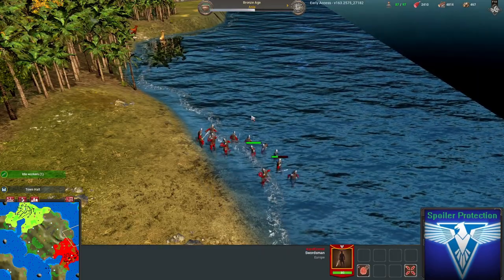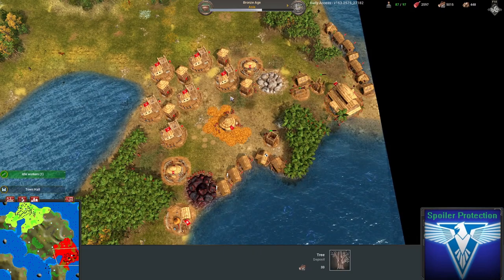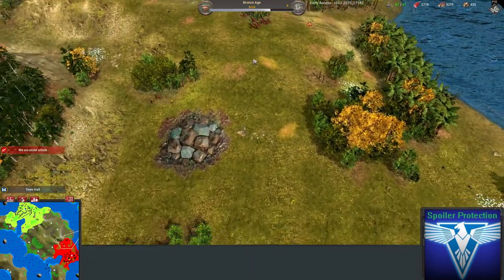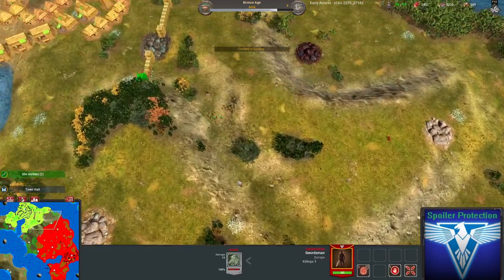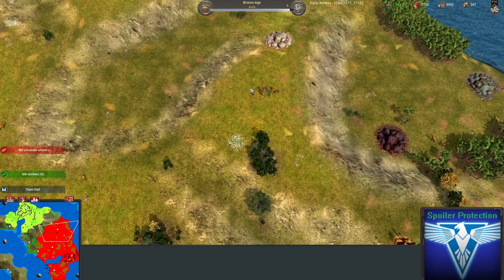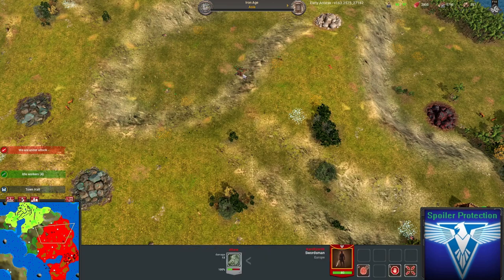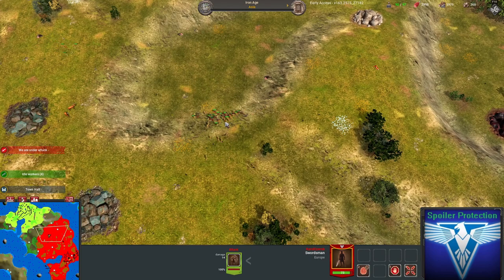Basically people are telling me to out-tech my opponent, which feels like it counters everything. The swordsmen start charging forward — their speed is so fast, but in the next patch they're going to get slowed down. I've seen swordsmen and started building walls out of fear. I don't really build walls very often but I'm trying to build them more. I go in for another attack and think there aren't that many of them — but that was a mistake, there are so many of these guys.